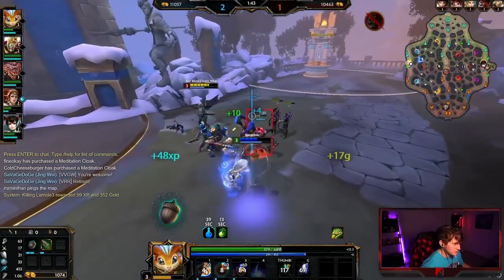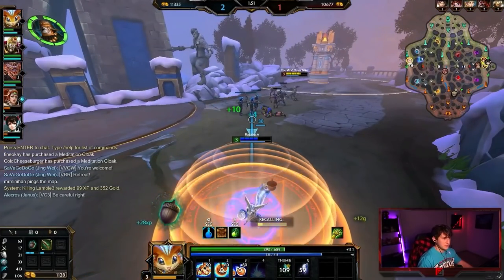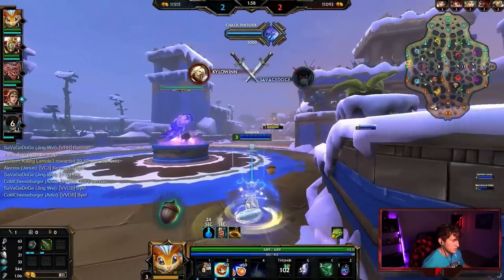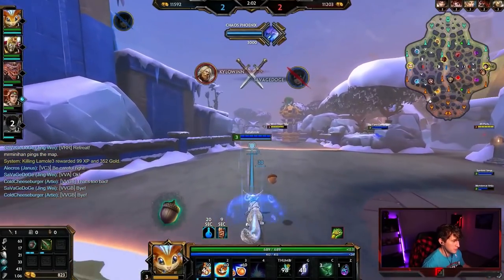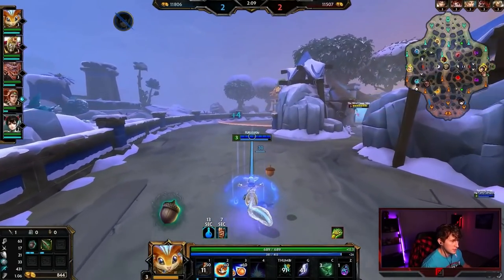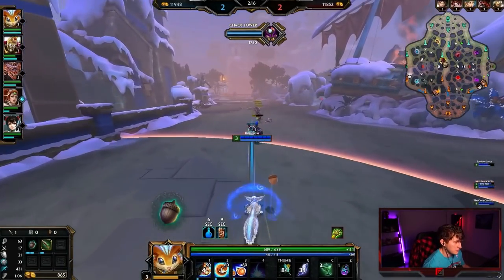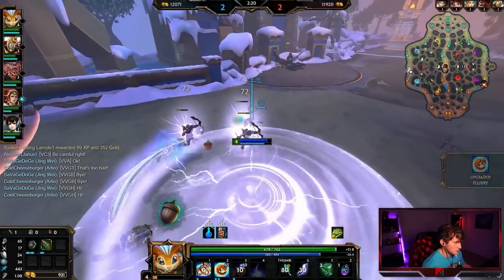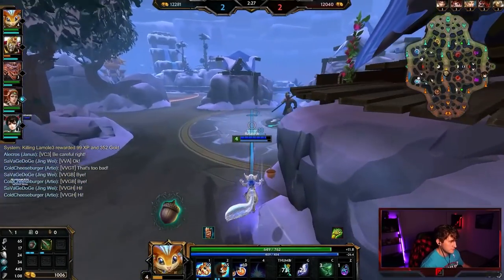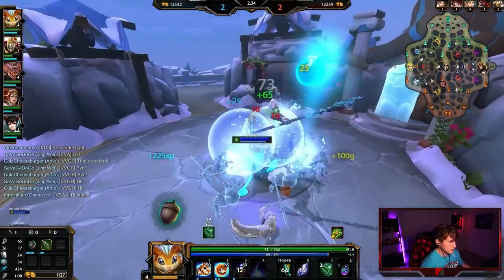I know I'm going to hit level 3 off of that wave, so if I just focus on the wave clear and use my sustain to my advantage to keep myself alive, then I can maybe bait her in — and that's what happened. In other cases I probably wouldn't be able to do that without Med, but that's kind of the power of Med. I'm going to back here. Since I can buy my acorn from lane, I'll grab a chalice and a multi-pot, and then I can maybe stay out for a long time now.